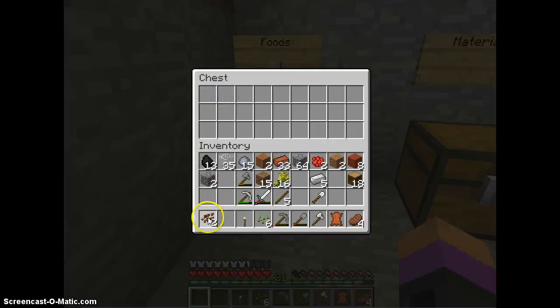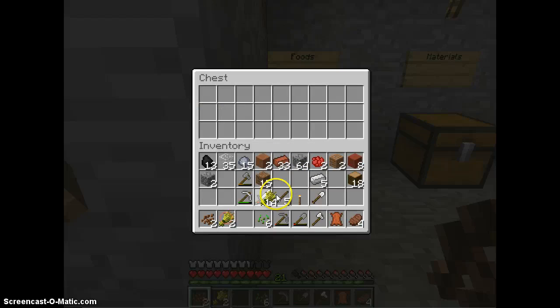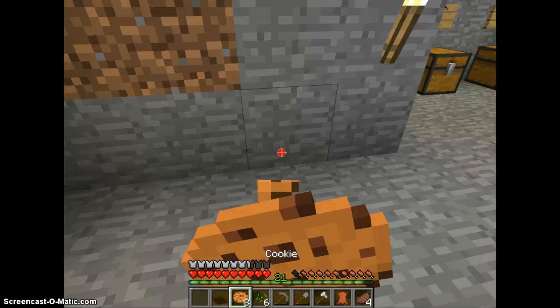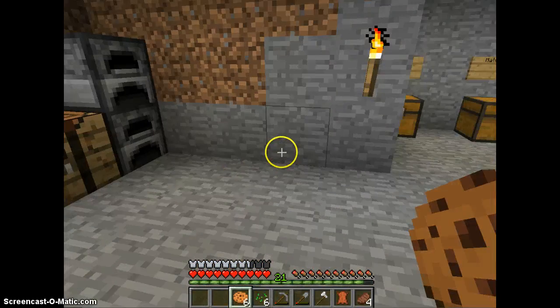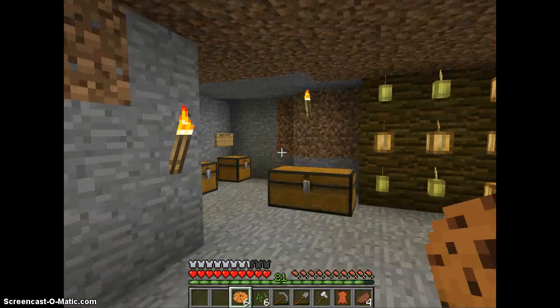I forgot to show you what cocoa beans do. There's really only one thing cocoa beans do — is it two wheat or two cocoa beans? We'll find out. Put two wheat and one cocoa bean in the center — I was right — and it makes eight cookies! Each cookie feeds your hunger bar by one, which is really good because cocoa beans are really common in the jungle and I live next to the jungle.